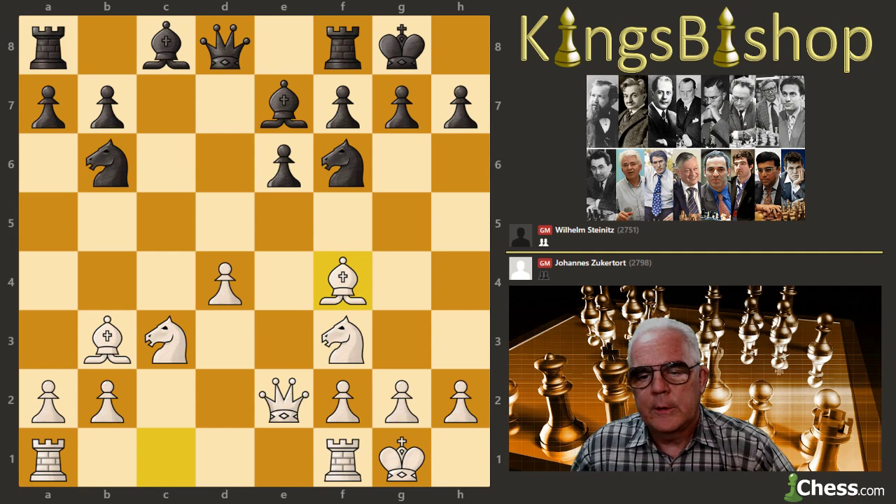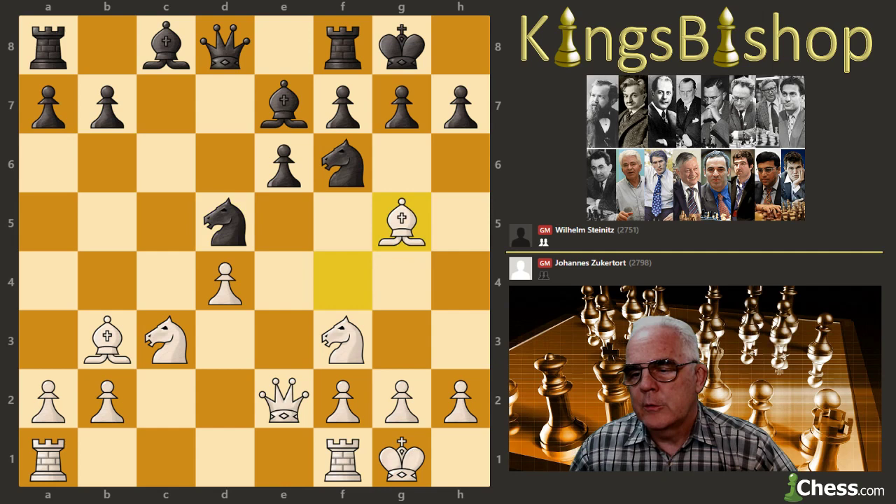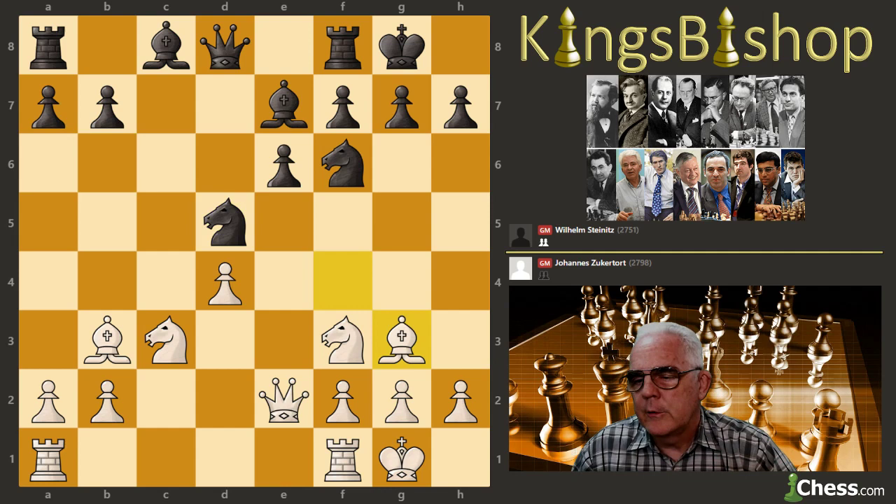Bishop f4 is very rare and has only been played one time since then. So Knight b to d5 hits that bishop, and Zuckertort again chooses a less active, less preferred move. Bishop g5 is the most common move in the database — I cannot remember who pioneered that move, I apologize.